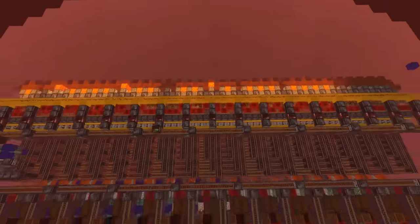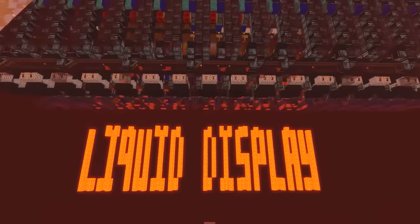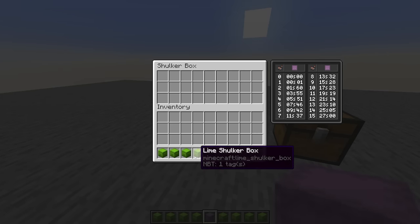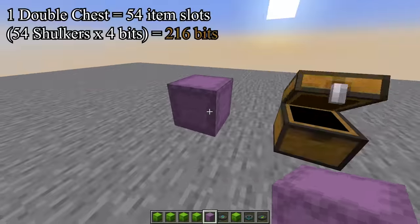That's not all though. Previously, I used shulker boxes to store 4 bits of data in one item slot for my liquid display, but shulker boxes can't be put inside other shulker boxes, so one double chest could only save 216 bits of data.